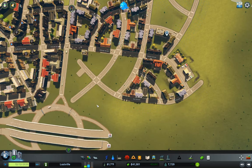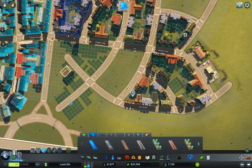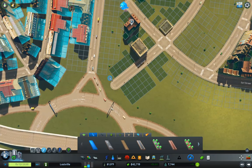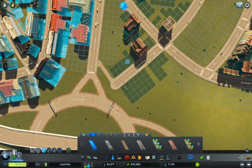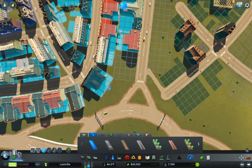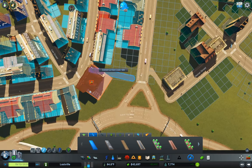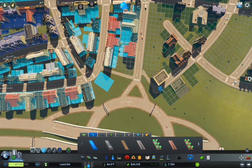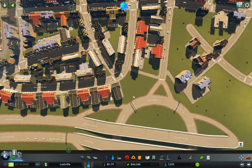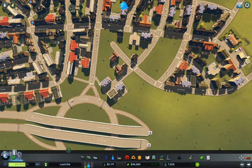There's something I want to do here — I want to put a path in here so people can walk through here easier. I want to put another one as well, like so. That will potentially improve commuting for the people down here. Ideally I should put it over the top, but I'll do that for now. So we're almost up to 8,000 people again.